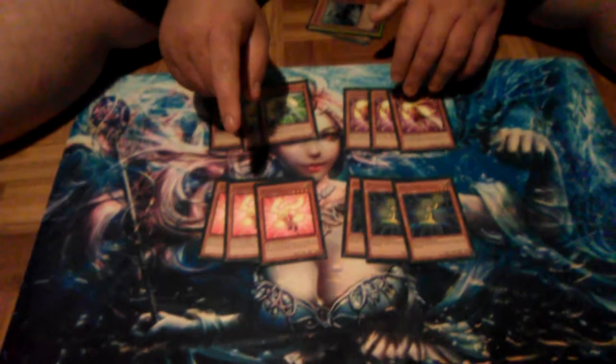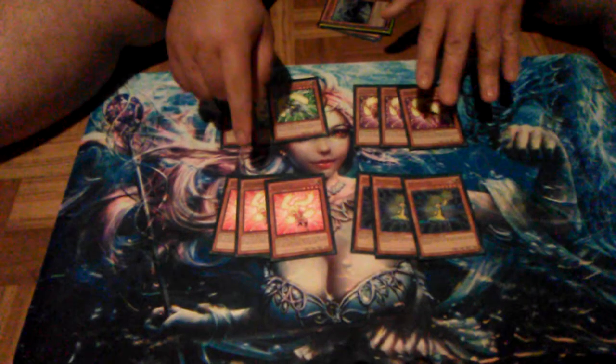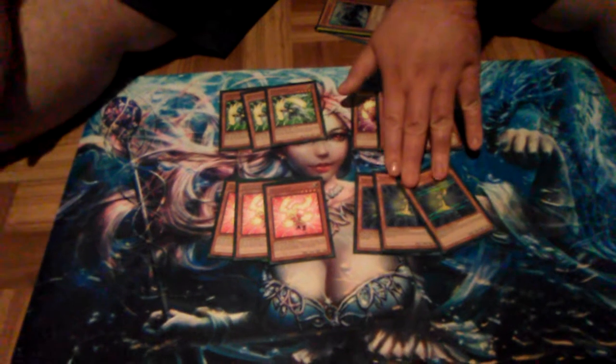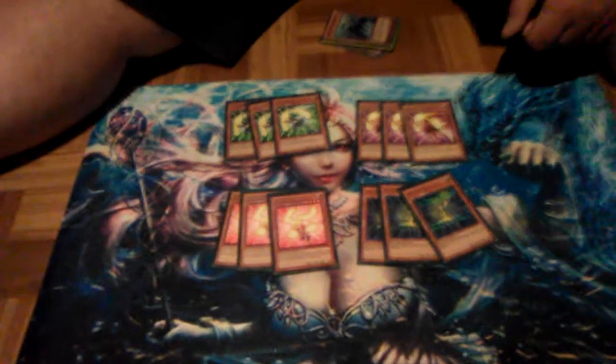Cis Thunder lets you banish a Light Thunder Monster from the Grave, and you add it to your hand on your turn. And then Fro Hunter, who's the newest one, lets you get one from deck to hand. So they're pretty good.